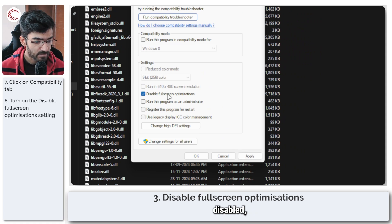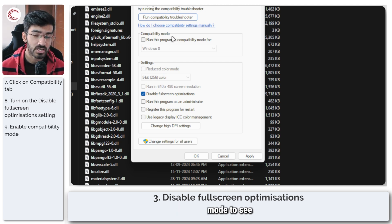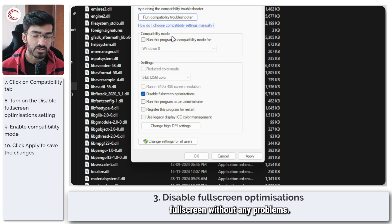Right-click the executable, head to Properties, and under the Compatibility tab, enable the Disable Full Screen Optimizations option. You can also try running the game in compatibility mode to see if that resolves your issue, but disabling full screen optimizations should let your game go full screen without problems.